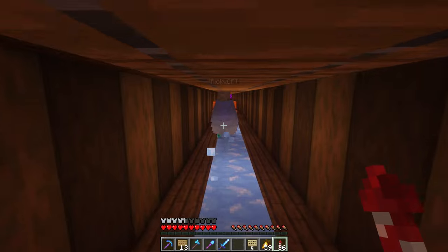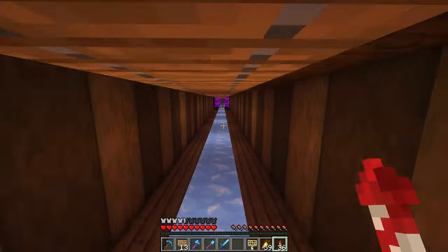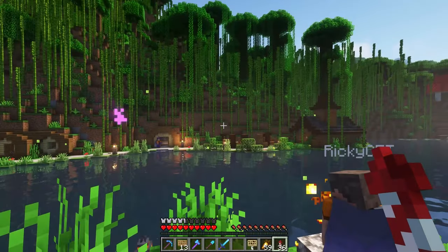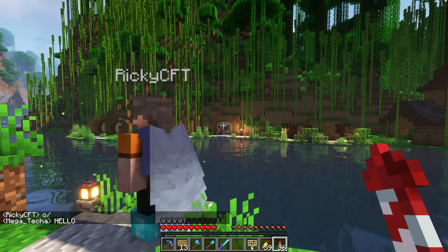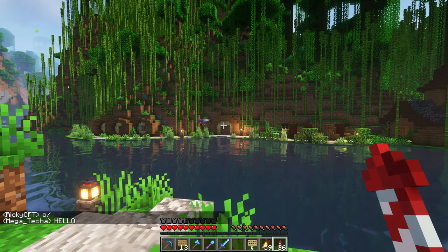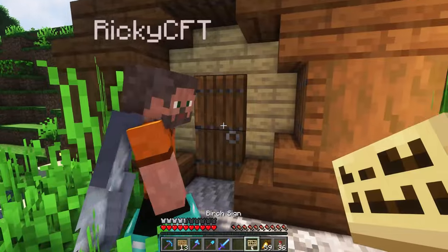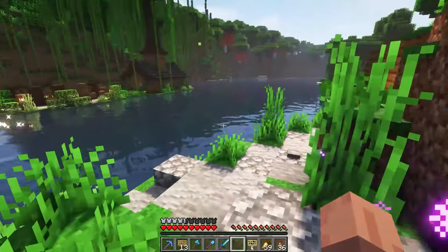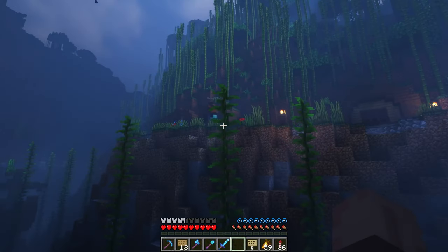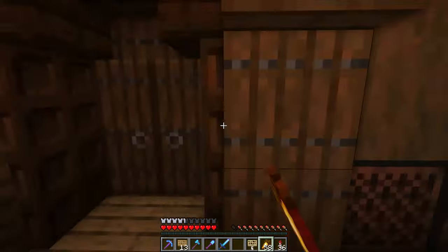So this is going to be Megatecha's build. Megatecha is also hobbit-themed on our server. This is looking awesome — this is Megatecha's little hobbit starter village in the bottom of this valley here. And if you look around, he's got these little burrows built into the side of the hill right throughout here. This is a cool area to start a hobbit world — nice. His little starter sorting room.